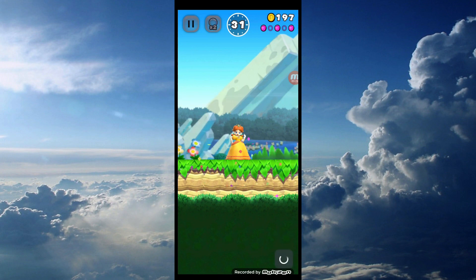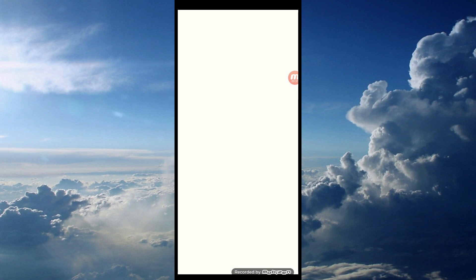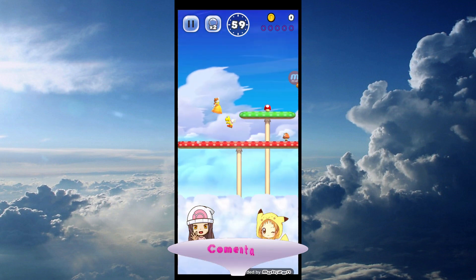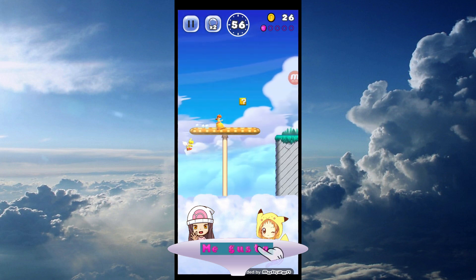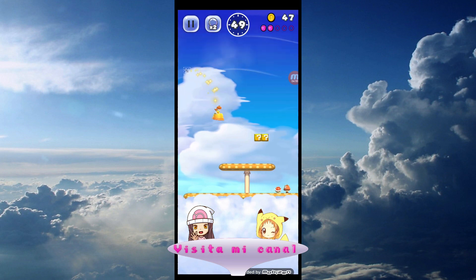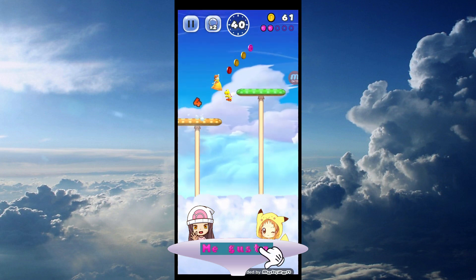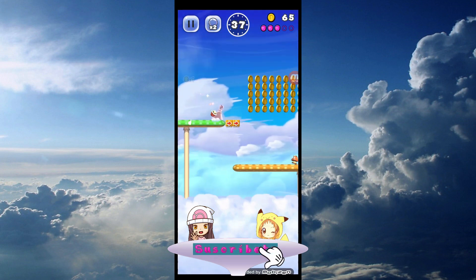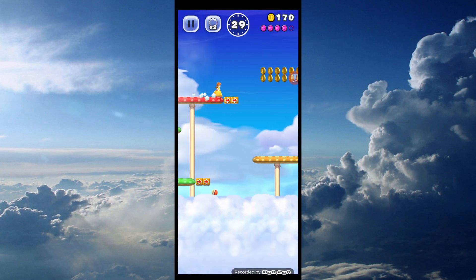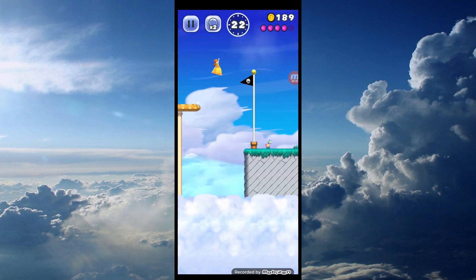Here comes Daisy! Here comes Daisy! Can you click on the key button? Put your finger on the button! This is the key button! The key button is in the key button! Here is the key button! Yahoo! Yahoo! Yah! Yah! Yay!